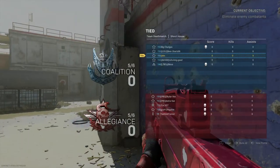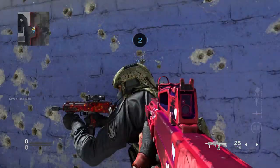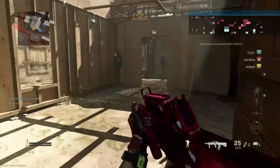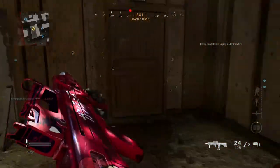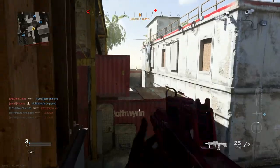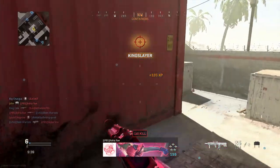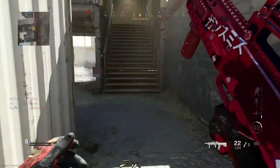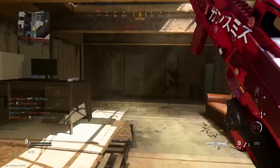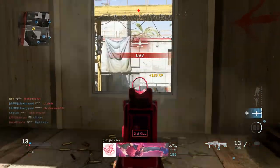Here we are in the match on Shoot House for TDM. I wish I could inspect this weapon so you guys could see it in-game, but even reloading might not look that great because the Odin reloads in a different way. Let's be careful — yeah, see the Odin reloads a little weird so it's kind of hard to see the blueprint, but as you already saw in the preview in the main menu, this thing is a beauty. I really gotta kill that claymore — I did not expect that. Let's remember the Odin is a great weapon.